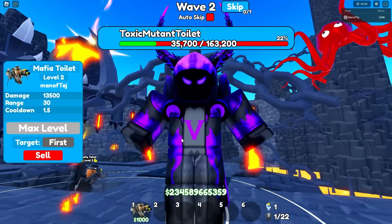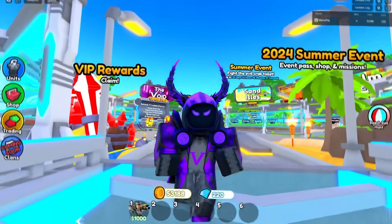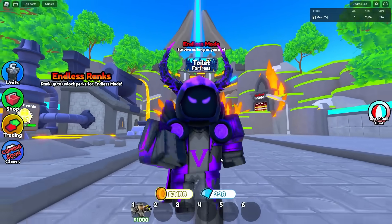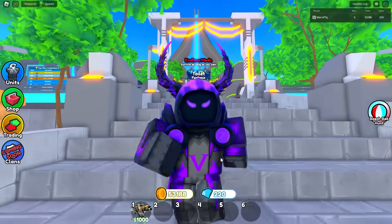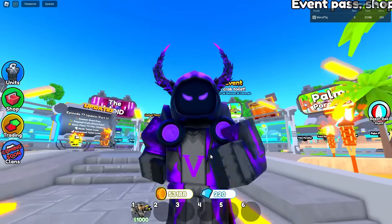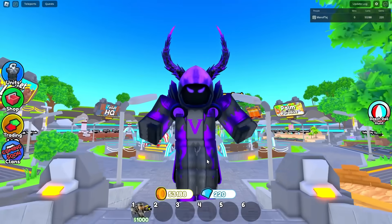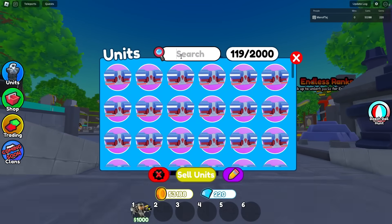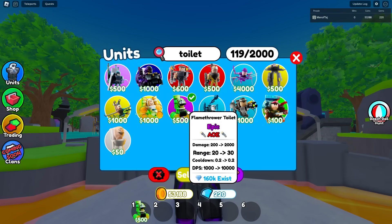On to the first epic. Here is the checklist for the Mafia toilet — it'll only beat its normal self but lost to its final version. It seems like a lot of these units just keep on losing to their final form. We'll have to see if it's the same way for the boss toilet. On to our first and only epic, which is obviously the flamethrower toilet.